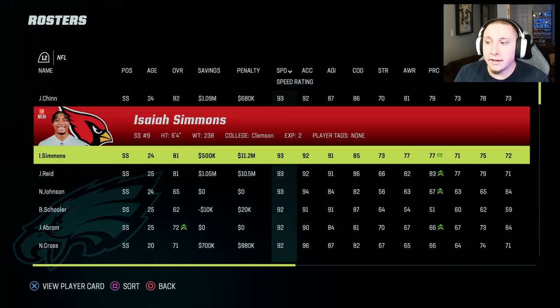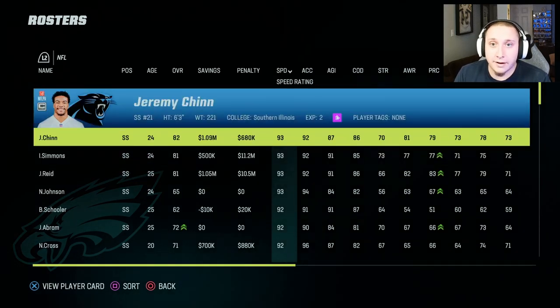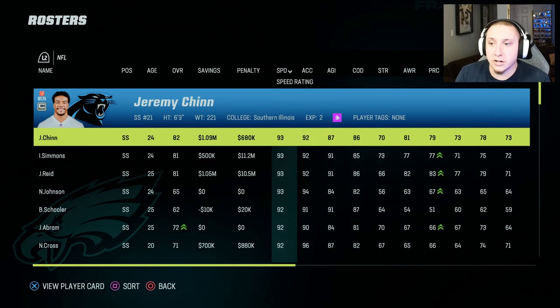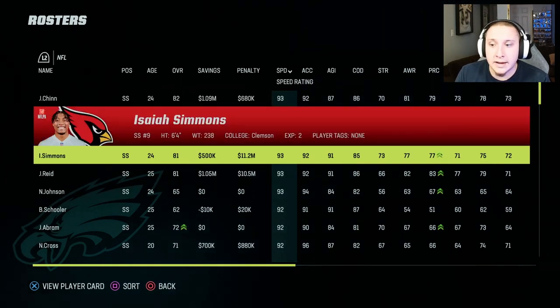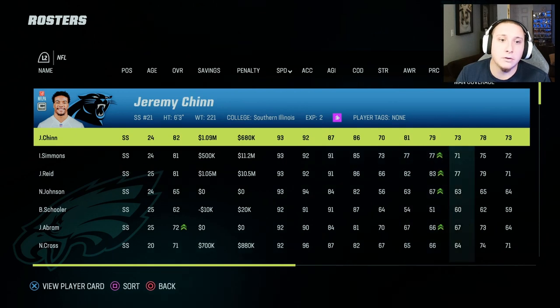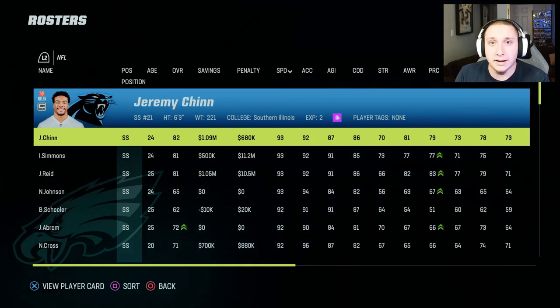For a tough slot matchup like Valdez-Scantling, it becomes extremely helpful to use prototypical hybrid safeties entering the NFL — guys like Jeremy Chinn or Isaiah Simmons. These players come down into the box, make tackles, and cover. Jeremy Chinn is 6'3", 221 pounds, 93 speed; Isaiah Simmons is 6'4" and 93 speed. Even though their man coverage ratings are lower, their size and athleticism make them better options than smaller corners against Valdez-Scantling.